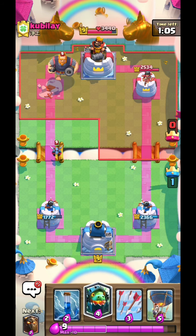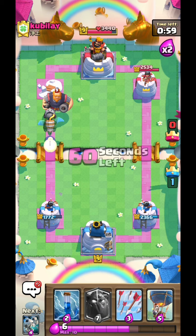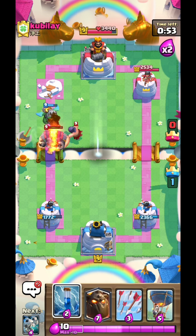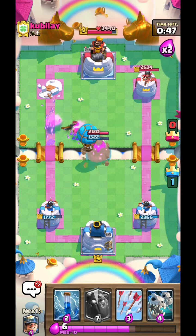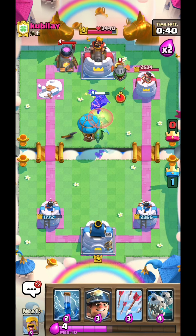I'm gonna use my inferno dragon, keeping zap in hand simply because I think that he's gonna cycle back to his inferno dragon. He did not do that. I'm gonna go with a balloon simply because I think that the inferno dragon will take care of the executioner with a lava hound. So we have a pretty decent lava loon push here.